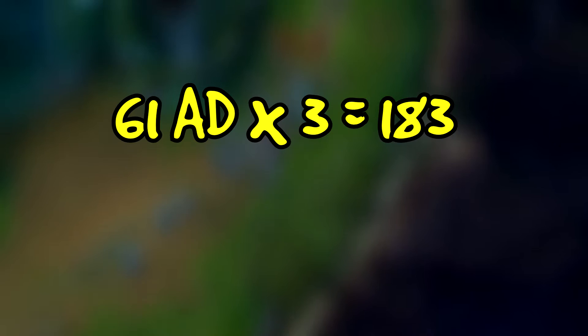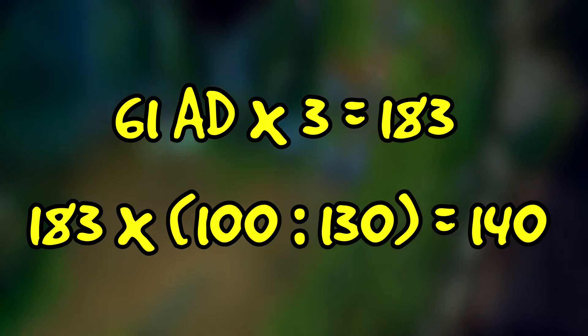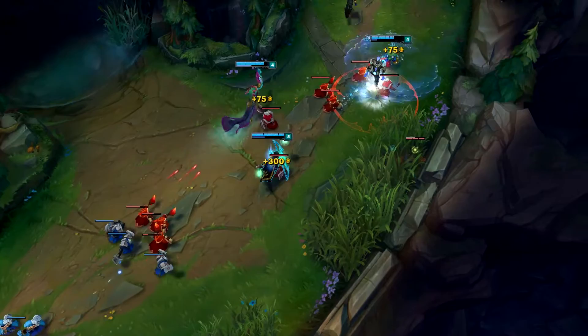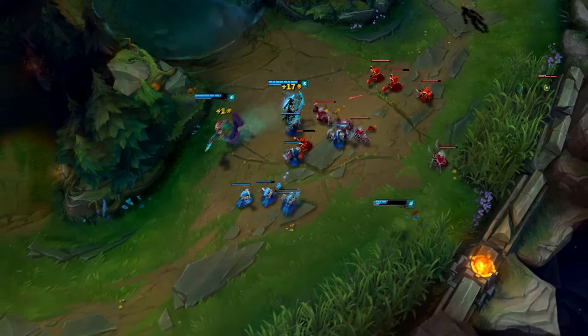Jetzt mit ungefähr 30 Armor verrechnet, kommen wir hier auf 140 Schaden allein durch die Autotex des Supports. Jedoch wenn wir über Autotex reden, kommen wir nicht umhin, die Champions zu behandeln, deren Hauptaufgabe es ist, Autotex zu machen: den AD Carries. Deren Ziel ist es, möglichst viele und starke Autotex auf die Gegner abzufeuern. Und um das zu erreichen, braucht man eine Vielzahl von Werten.